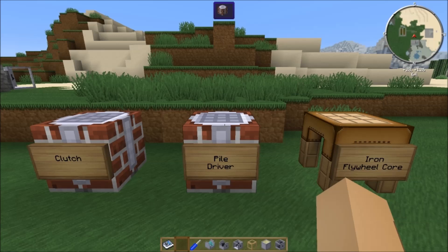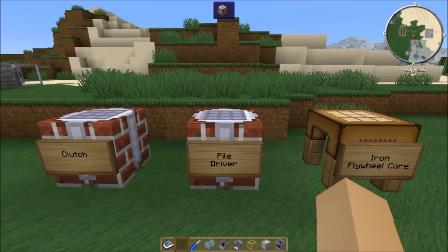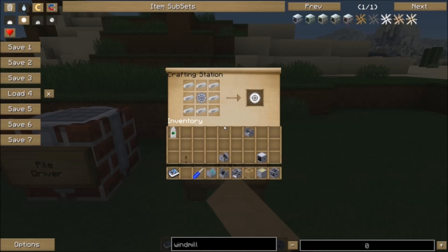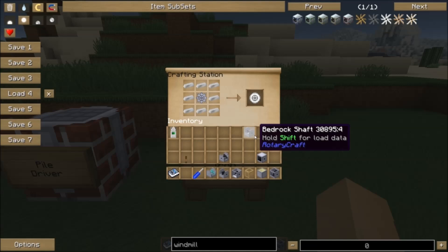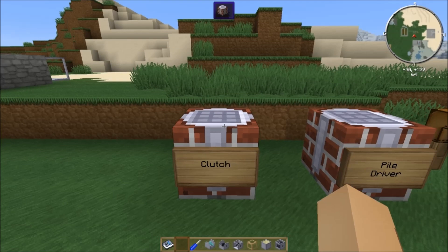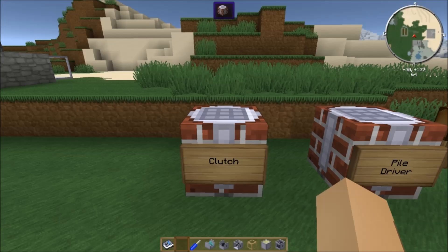The pile driver essentially punches its way into the ground. Let's check out how to make it. The pile driver is crafted with four base panels, a drill, two shaft units, an 8x gear unit, and an iron flywheel core. We haven't talked about flywheels yet — that's a future episode — but the iron flywheel core is very simple: a steel gear surrounded by eight iron ingots. I'm also going to mention the clutch, which is a mount, a shaft unit, and a piece of redstone — basically a shaft you turn on and off with a redstone signal.